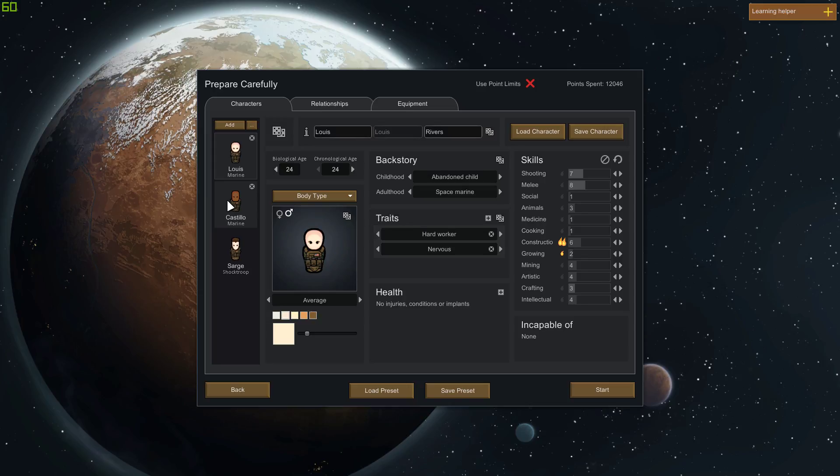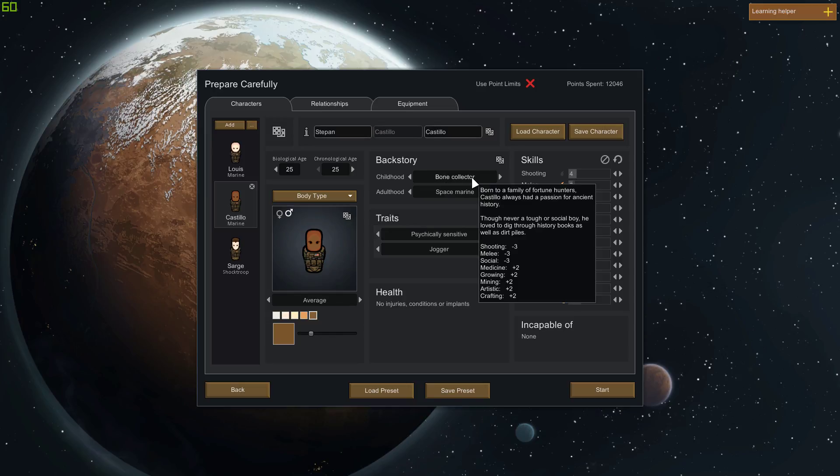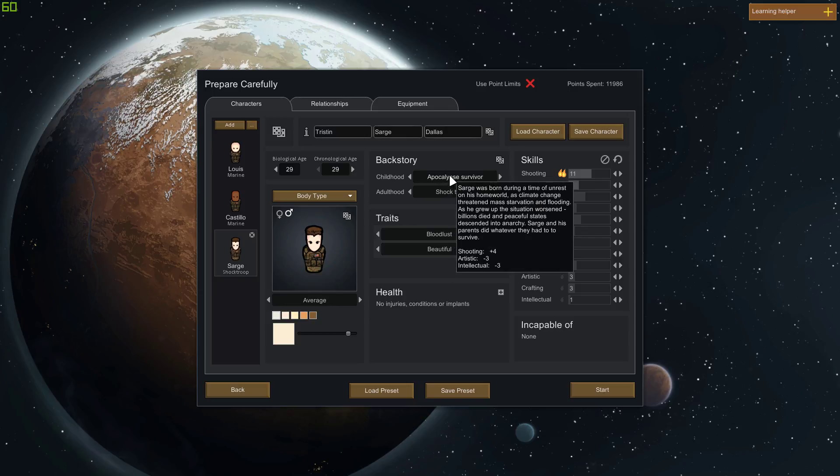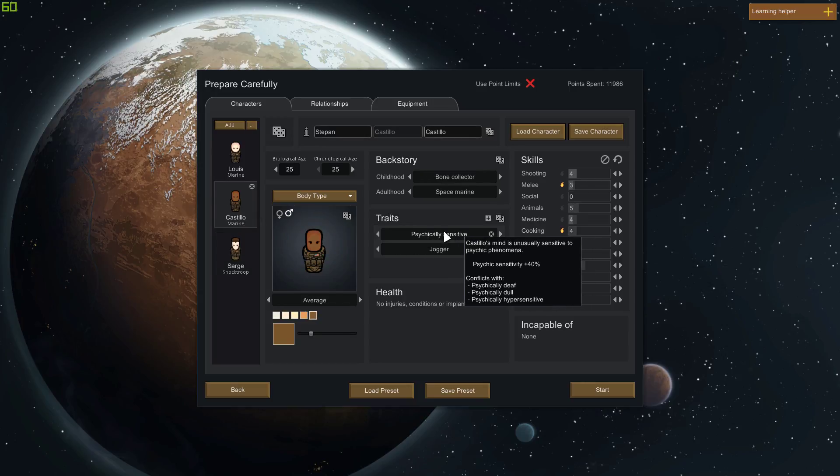Space ring gives you a lot of shooting skill. Castillo here — he used to be a bone collector when he was younger, Space Marine now. No social, unfortunately, because being a bone collector you're not too good at socializing. Pretty bad shooting and melee. He's very intellectual and pretty decent at cooking, and he can do medicine pretty well. Then the Sarge — he was an apocalypse survivor, which gives him good shooting right off the bat. He's got a double passion for shooting and he's going to be the only one that starts off with a gun. Bloodlust but beautiful, physically sensitive, but he's a jogger, hard worker, though also nervous.